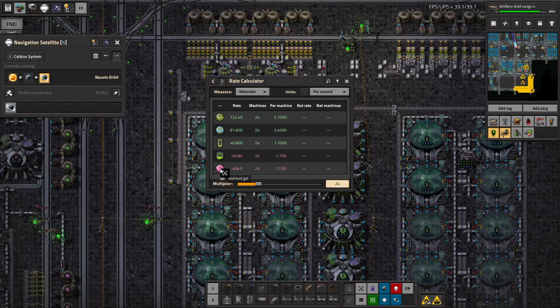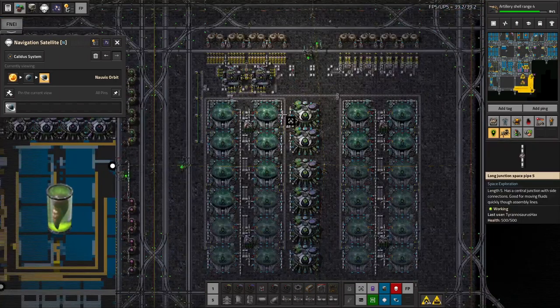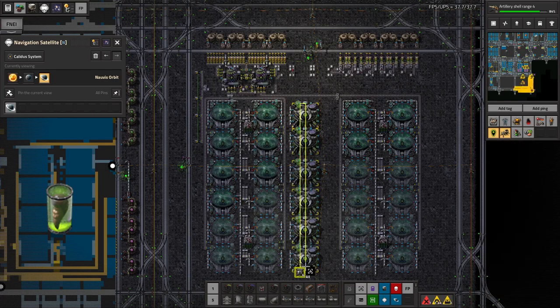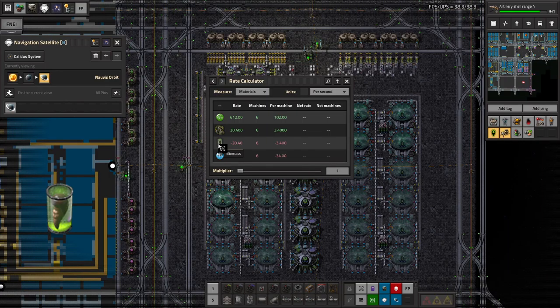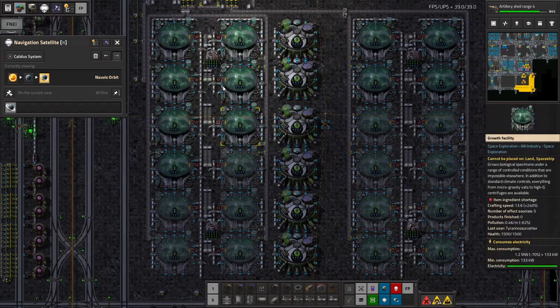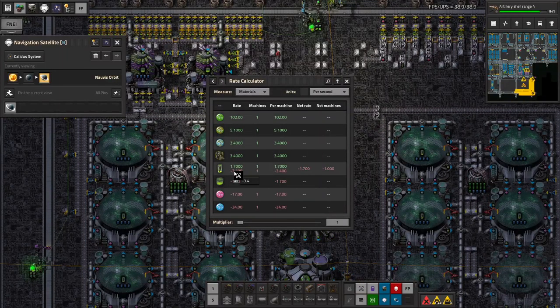We're going to have 24 of these. That's going to consume 40.8 bioculture per second — which is a little bit less than what we can make with these two machines. We can make 40.8 biomass per second, and this will consume only half of that. So maybe this is overkill, honestly. Is this just a one-to-one ratio? No — this net consumes biomass, but this right here is a perfect ratio.